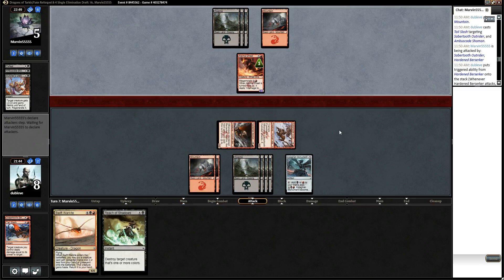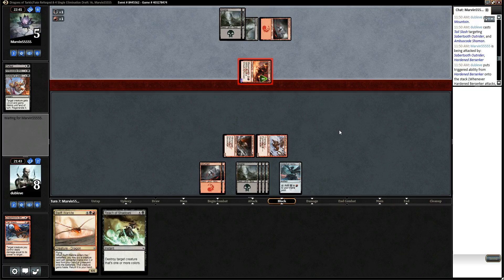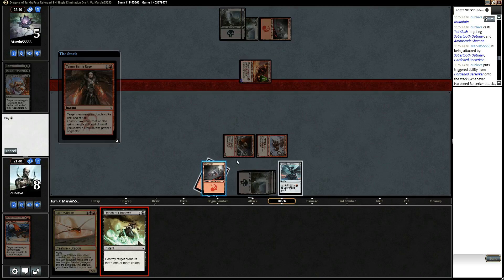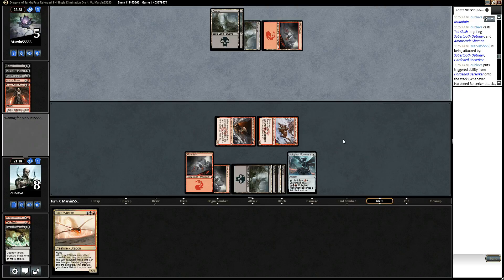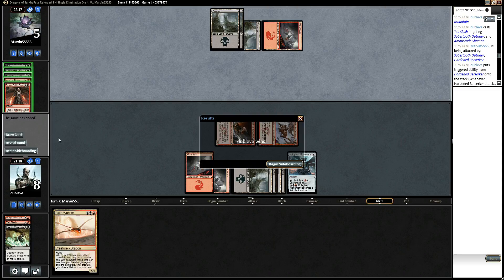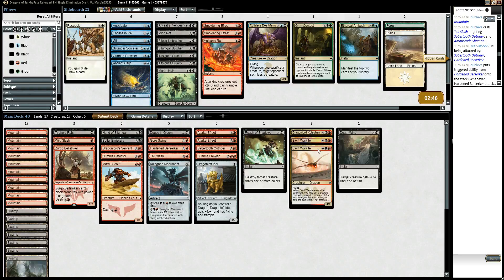If it's Butcher's Glee, it's fine because it takes it out of combat. I'm going to pass priority because he has to do something here. He's Temur Battle Raging it — this is why we didn't go for it. There we go — that's a nice little 2-for-1, and that'll be the game, probably. He could have Ultimate Price or just a creature. It's an Angler — that should be fine, we still have lethal. So we're in the mirror here. He's got all the Temur Battle Rages, Butcher's Glees, and Ambuscade Shamans. He's playing Defeat as well, so this is going to be a pretty quick game either way.